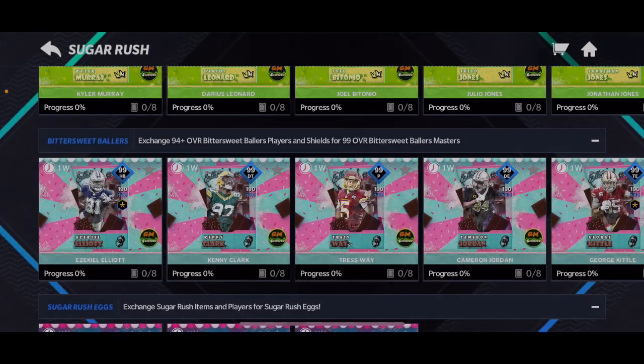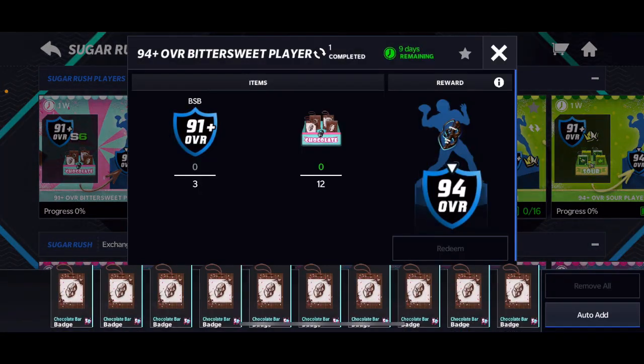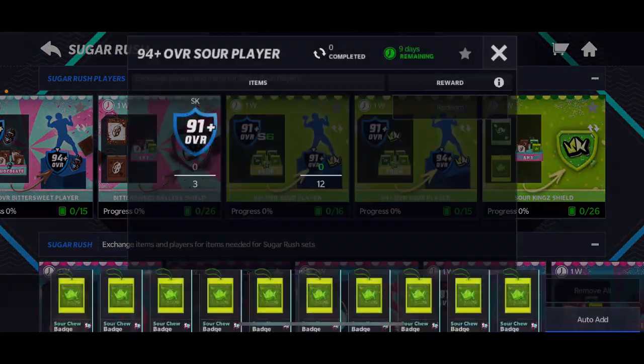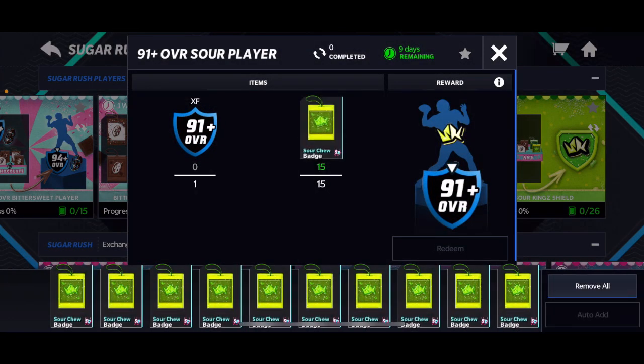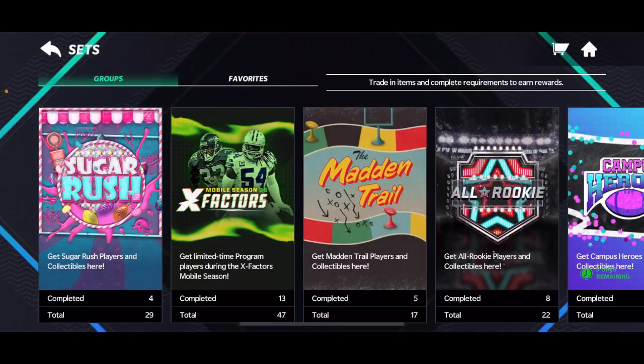Here's how to get them fast. As you can see, the requirements for these: you're going to need three of these 91 plus players for both of these sets. It's the same thing — just 12 of these collectibles and three 91 pluses to get the 91 pluses, just 15 collectibles and then one 91 plus X-Factor player.